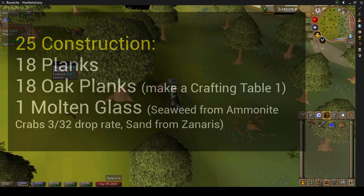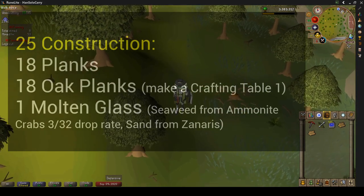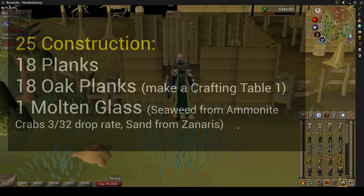So let's get 18 planks and 18 oak planks. You're really going to need some more regular logs too, eventually some oak logs. But we need to make a crafting table one out of some of the oak planks.